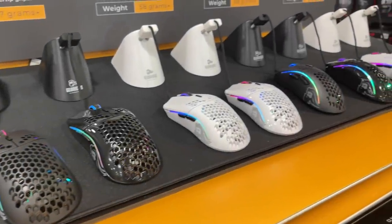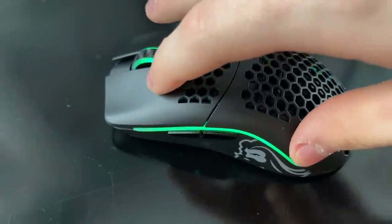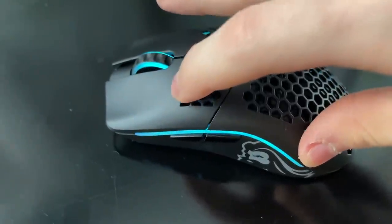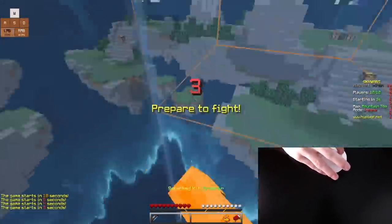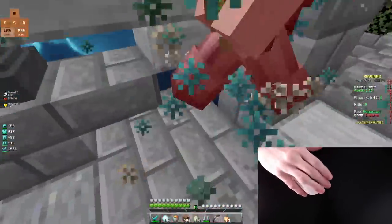On the other hand, Glorious has an adjustable debounce time in their software. That is one of the main reasons why their mice are so popular — they're high quality and they have adjustable debounce, which allows double clicking and drag clicking, which is extremely useful for Minecraft. And the cool thing about adjustable debounce time is that if you want to play an FPS game where you don't want annoying double clicks, you can just turn up the debounce to a level where that doesn't happen. But without an adjustable debounce option, Minecraft players are put at a huge disadvantage in gameplay. The clicking method butterfly clicking is very dependent on double clicking.